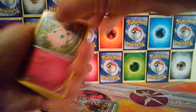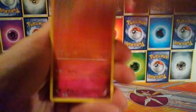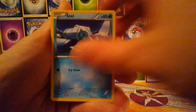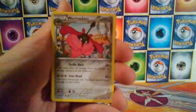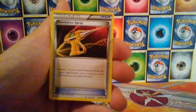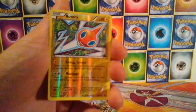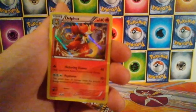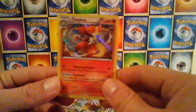In pack number three, we have Jigglypuff, Fennekin, Snubble, Seal, Bronzor, Alakazam Spirit Link, Wormadam, Devolution Spray. We have a Reverse Rotom. And the rare is a Holo Del Fox. Nice.